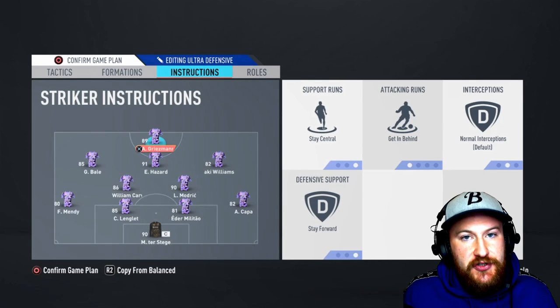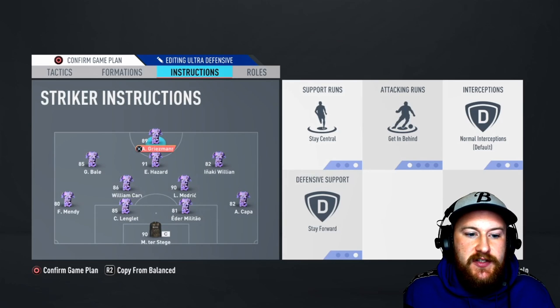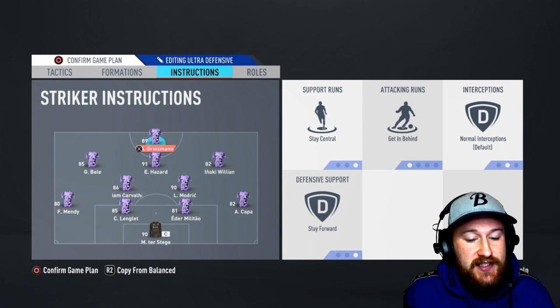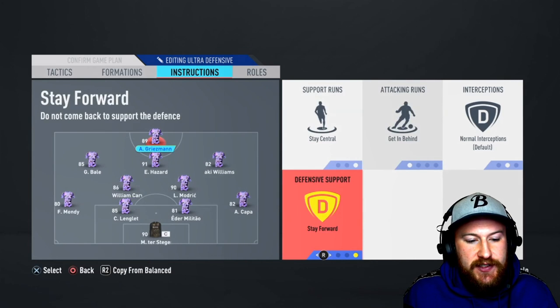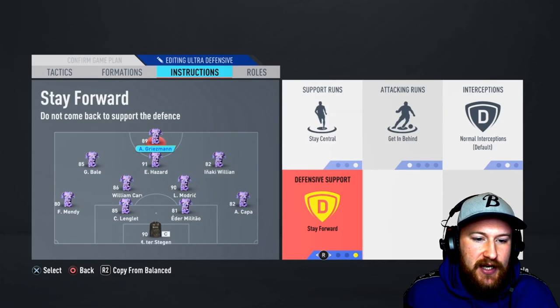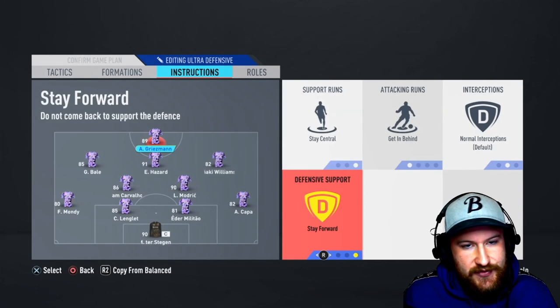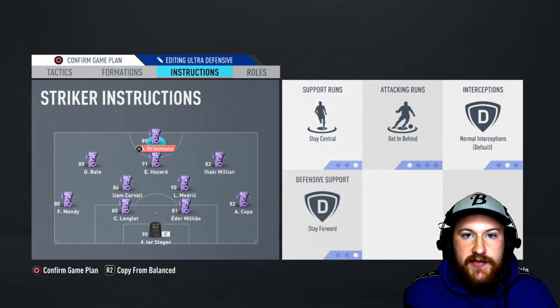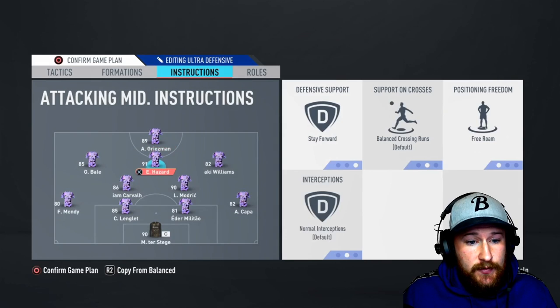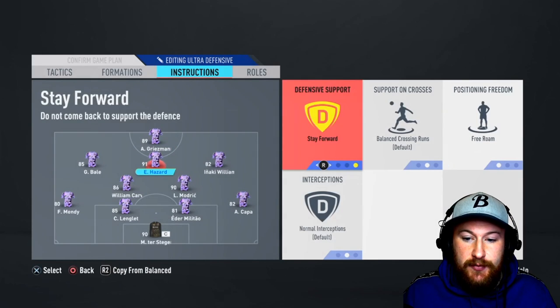The way the instructions will work is you'll have four players still committing to the attack while the other six stay back to make sure you don't get counter-attacked at all. For your striker, use the classic: stay central, get in behind, and stay forward. This lets them hold the ball up and still make runs in behind, because we don't just want to be camped in our own half. To stop the striker being isolated, go to the CAM — the central player — and put them on stay forward as well.